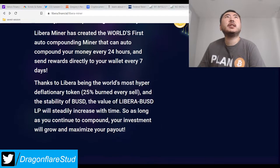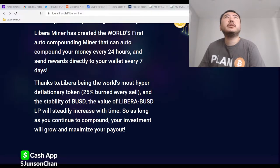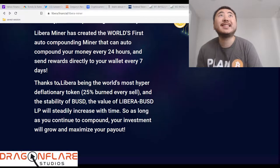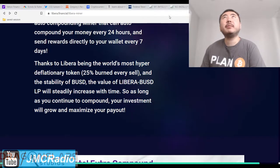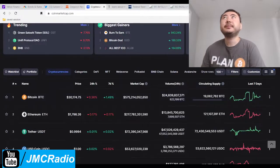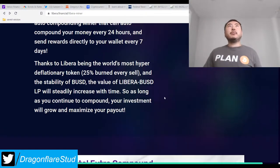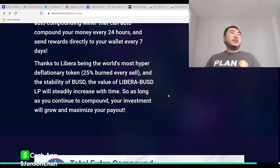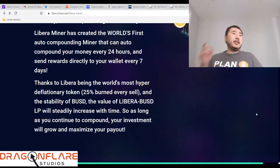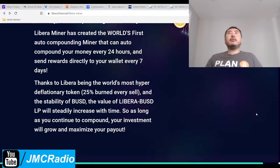Libera is the world's most hyper-deflationary token — twenty-five percent of it is burned on every sell. The stability of USD value will still decrease with time, but it should roughly match what cryptocurrencies in the world basically do, so it's essentially a store of value. Cryptocurrencies are supposed to be stores of value; the problem is we still live in a fiat currency world with central banks that print money out of thin air. When you print too much money too fast before the system can absorb it, you get stagflation, inflation, deflation, prices going up — bad things like that.